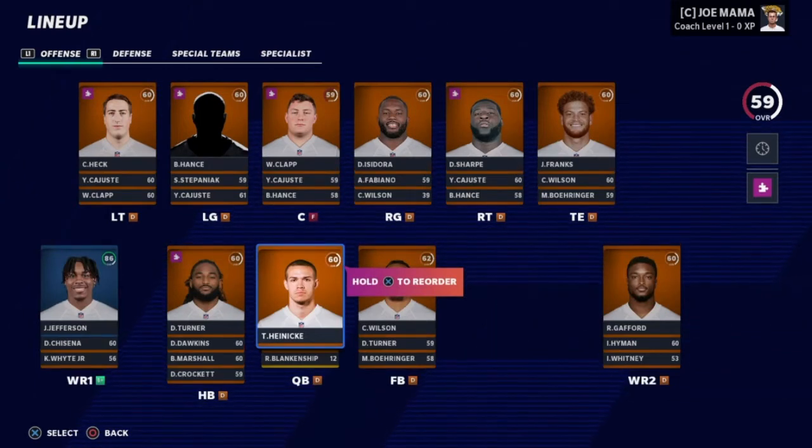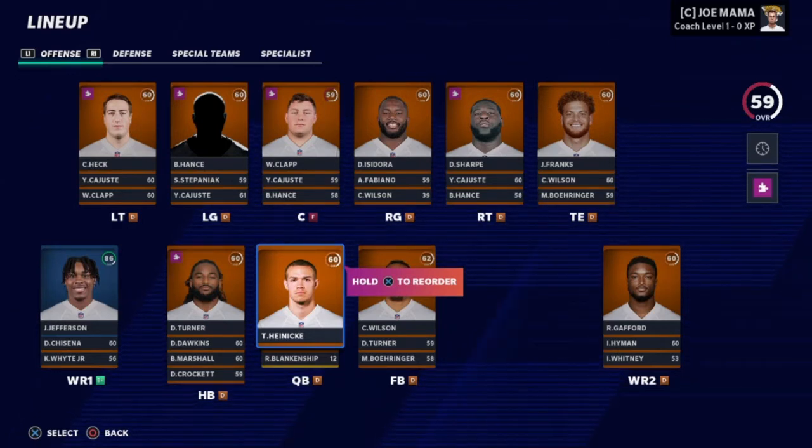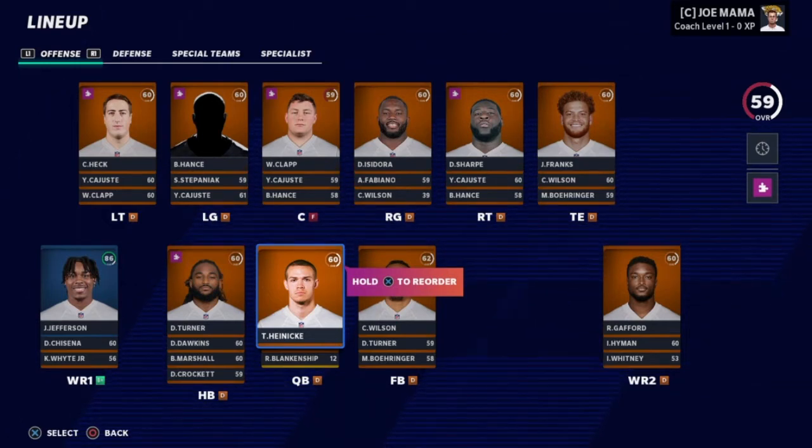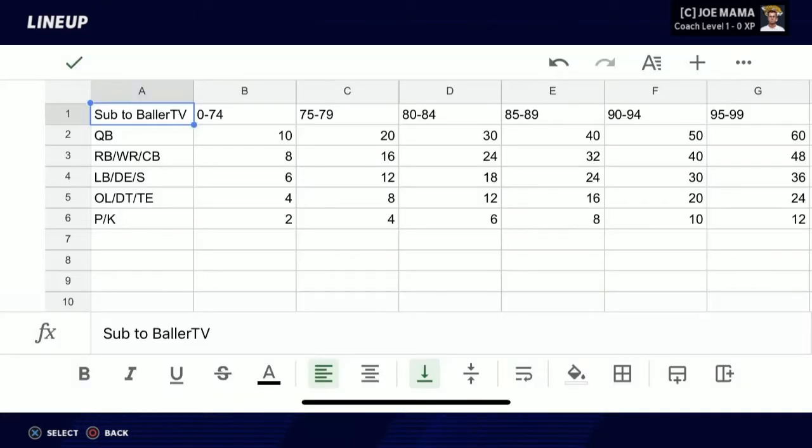So basically how this series works: we have this 60 overall base team with our three captains, and we can only upgrade this team by getting points from good performances. Before showing you that, I want to show you what positions cost and how overall affects their price. There's a graph showing overall categories from 0–74 up to 95–99, and I've also ranked positions one to five by importance in Madden, with one being most important.